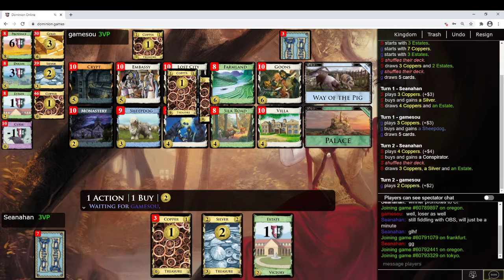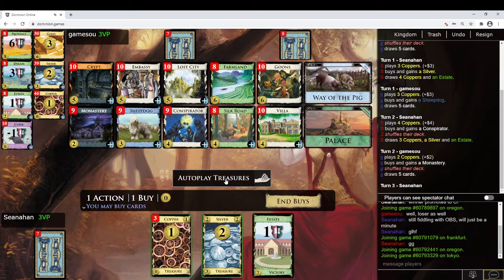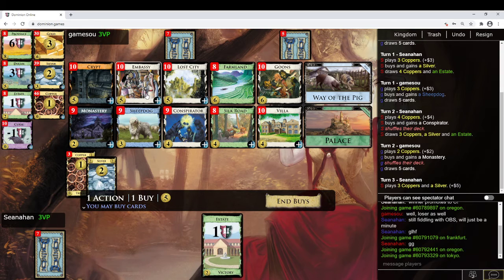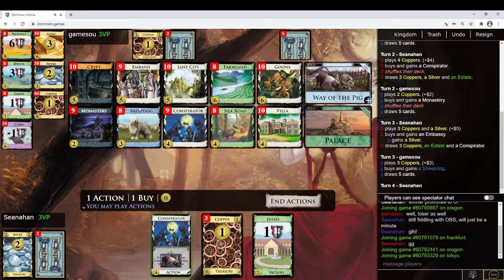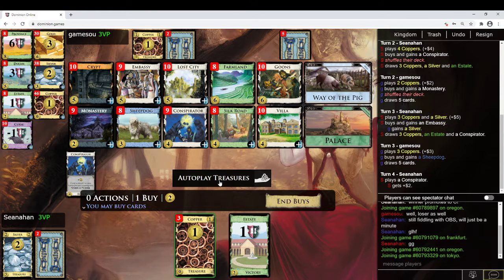They got the Monastery and Sheepdog. They're going to hit 6 with that somehow if I buy a Lost City here, so I'm going to buy an Embassy. They might hit 6 with it anyway. We'll see if they play the Sheepdog here — another Sheepdog. So I've got the Embassy, which is nice considering getting like a Villa and a Monastery here. There are my buys.